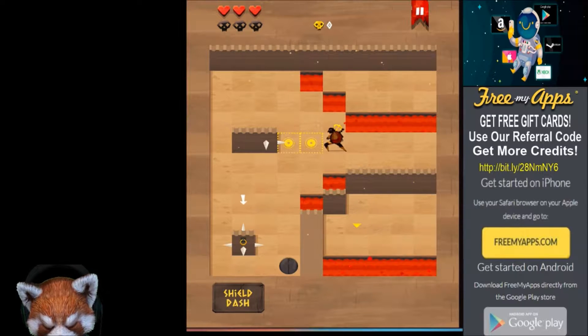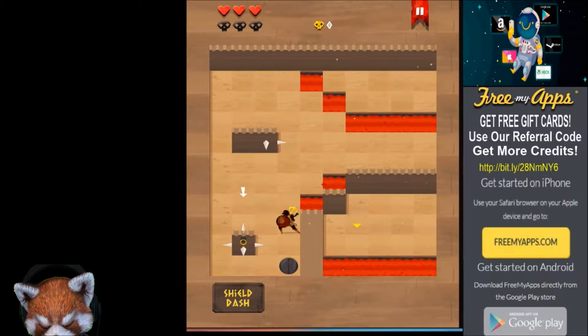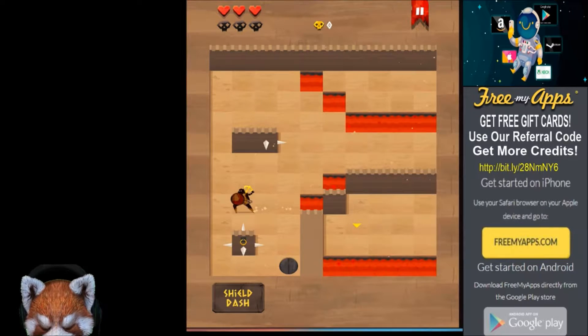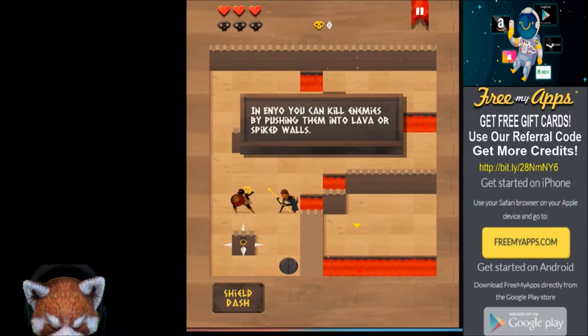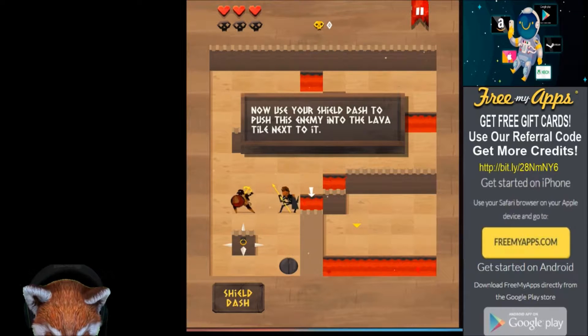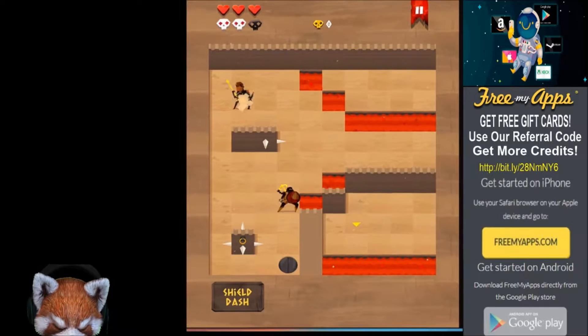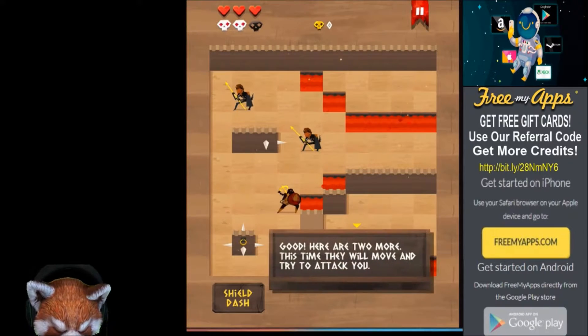Now you can go really far — cannot go diagonal. In Enyo you can kill enemies by pushing them into lava or spiked walls. Use your shield dash — and there we go, he goes into the lava pit! We've got two more enemies.